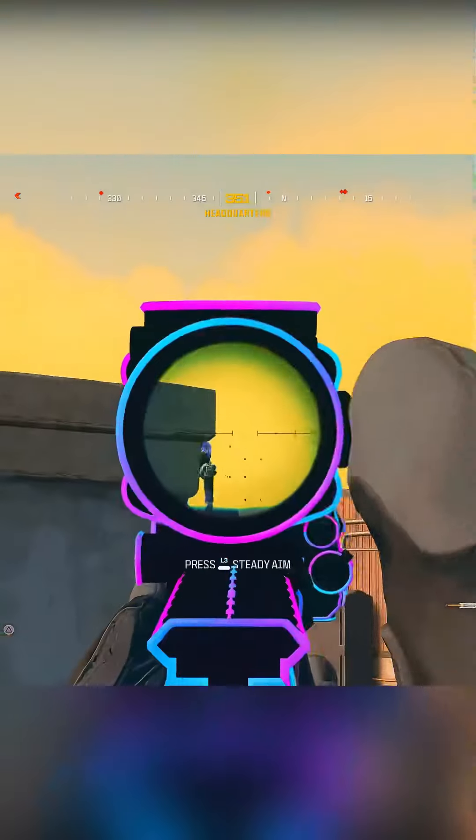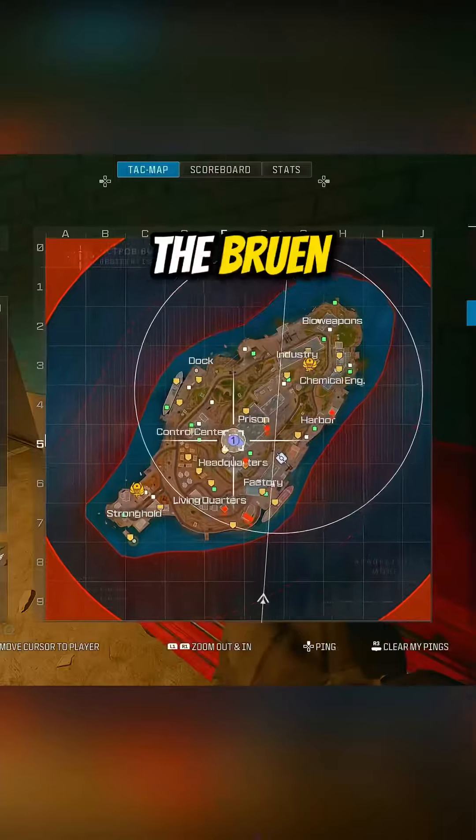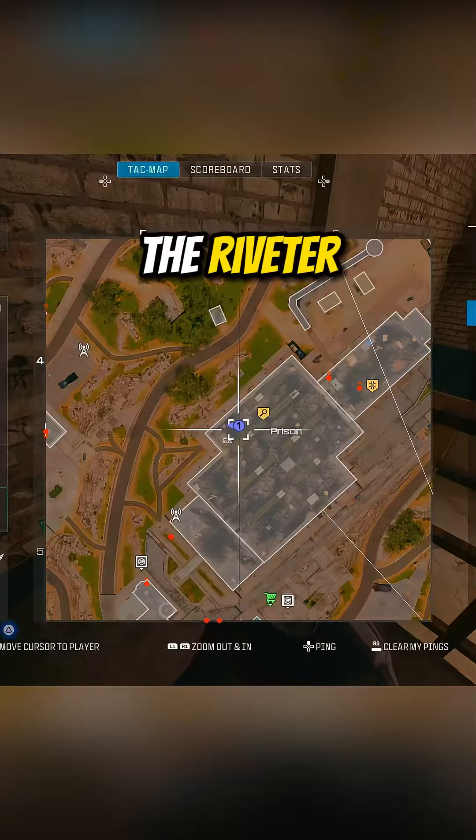Here's the location of all the weapon blueprints on Rebirth Island. The Broken Rene blueprint is located in the courtyard — I grab this every time I go to prison. The Catt AMR sniper is located on the water tower.